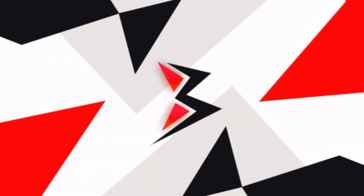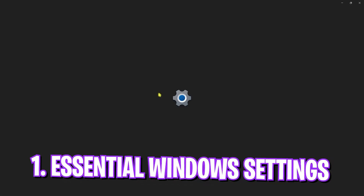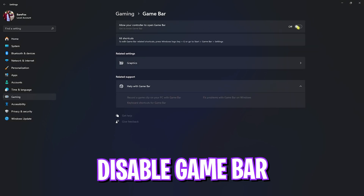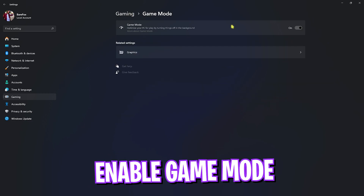Step number one is the essential Windows settings. Search for Settings on your PC, head over to Gaming, go to Game Bar, and turn it off. Game Bar turned off will give you better FPS because it will stop consuming memory in the background, which is completely useless. Then go back to Gaming, head over to Game Mode, and turn it on.